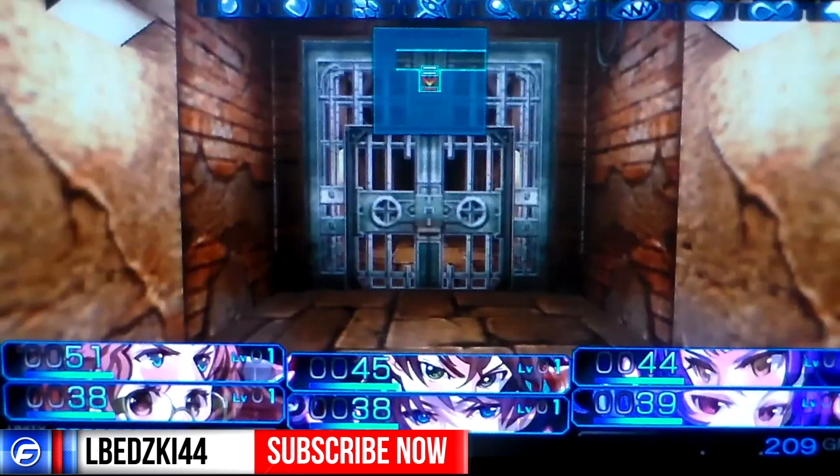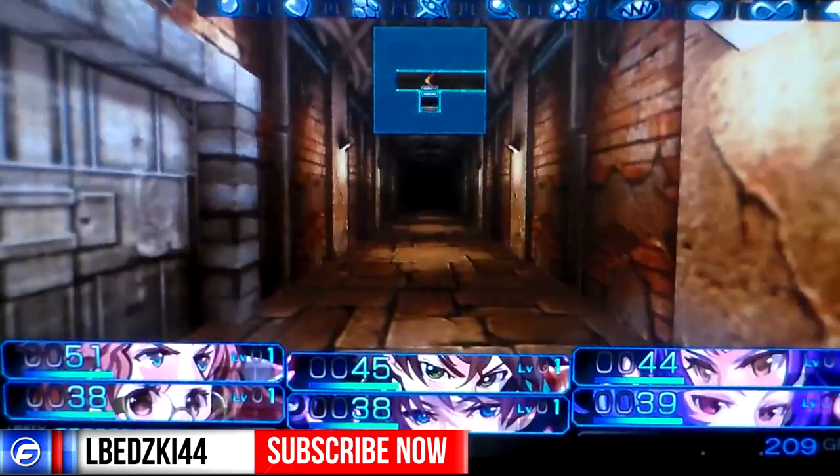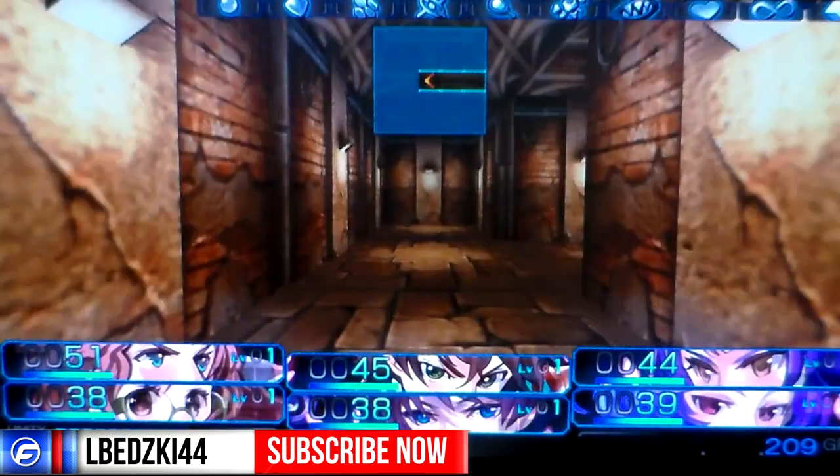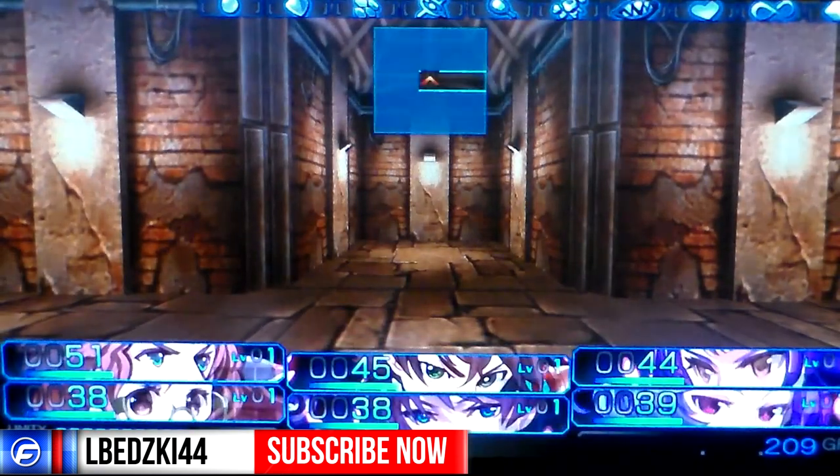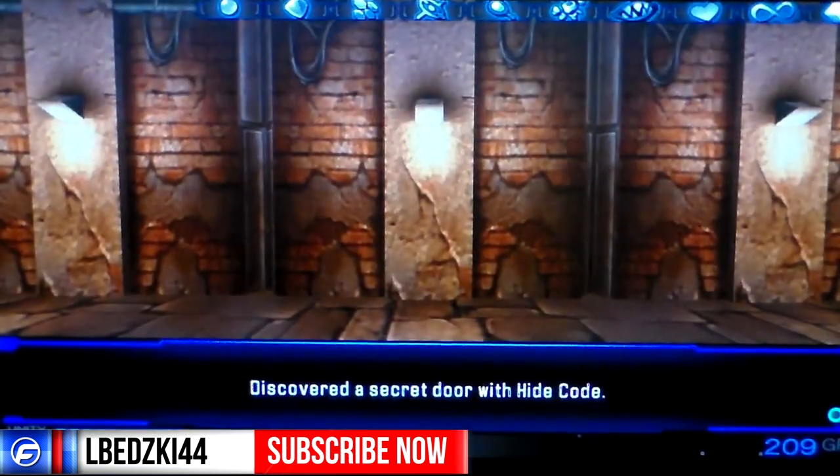I'm still a little confused - the door won't open. Like, why do they make you check stuff right here but there's nothing, just ordinary blocks. I'm still a little confused about that. Let's try it over here.